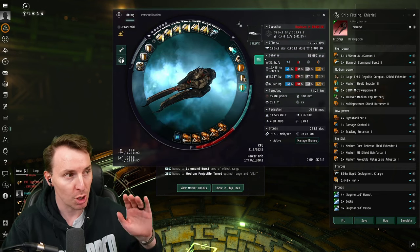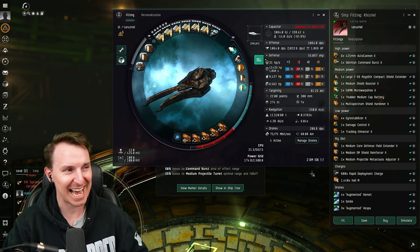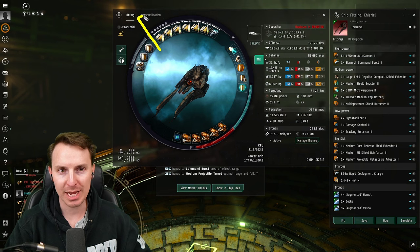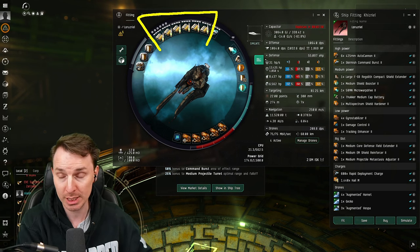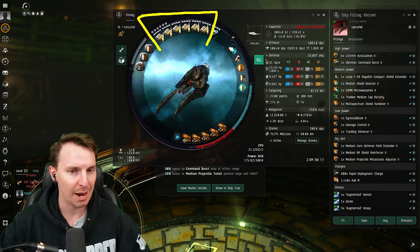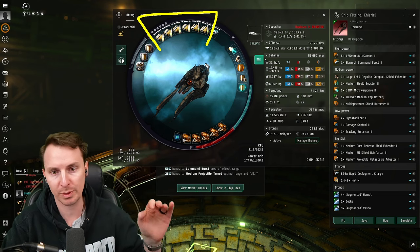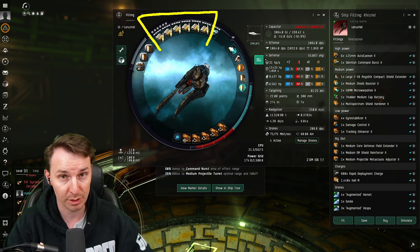Let's dive into the fit. Don't look at the total cost of this fit because we're on the test server right now and the cost is just incorrect. Let's start off in the highs - you're gonna max out the turret spots using 425-millimeter autocannon IIs. I went back and forth on which cannons to use; there's a bunch of different kinds. But these autocannons let me find a nice balance between CPU and power grid usage, while still getting over 1,000 DPS when everything was said and done.